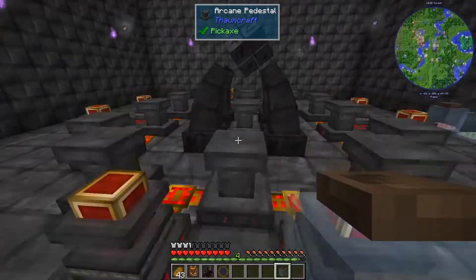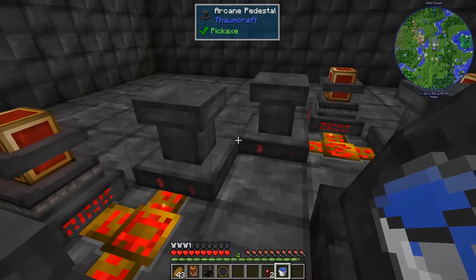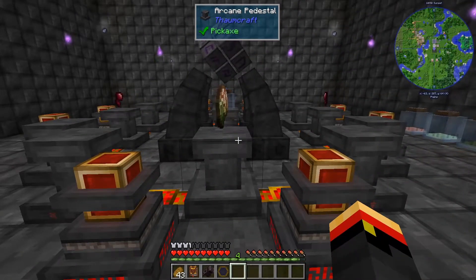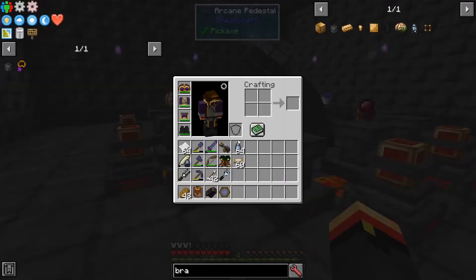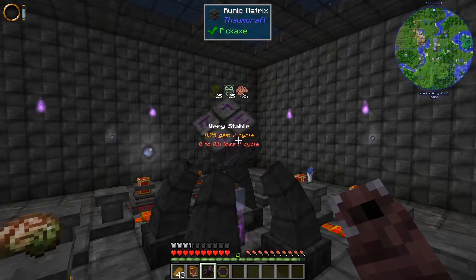Let's go put things on our platforms — warded jar in the middle. I got our zombie brain placed and I put the aspects over here. I've got 30 in each of these jars over here, so let's grab our Caster's Gauntlet and go ahead and start the infusion.